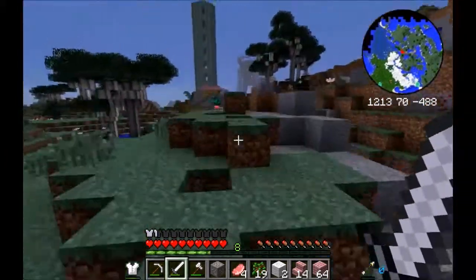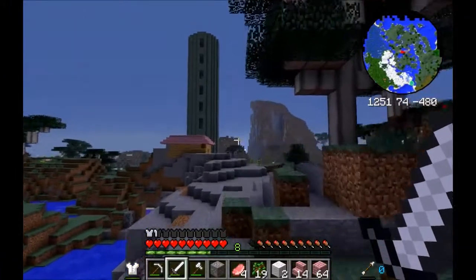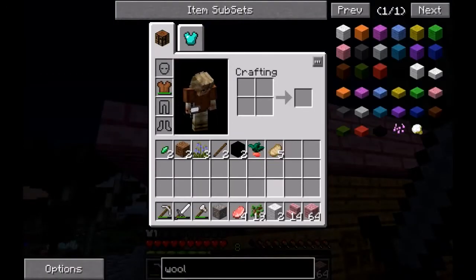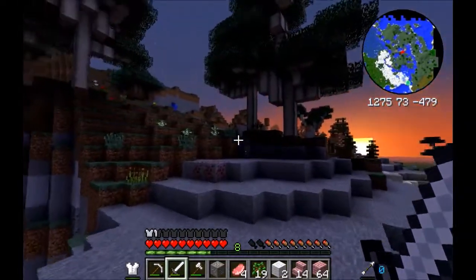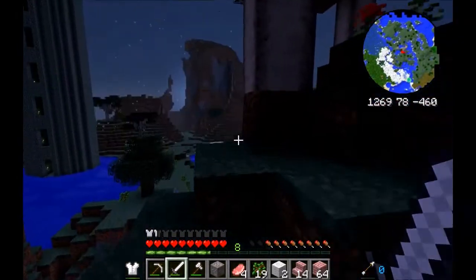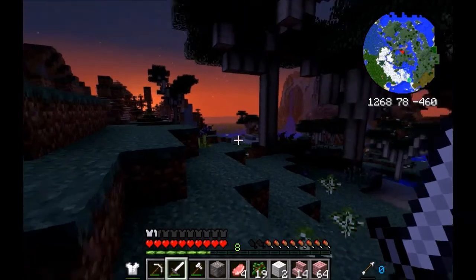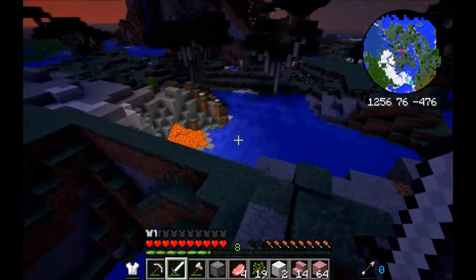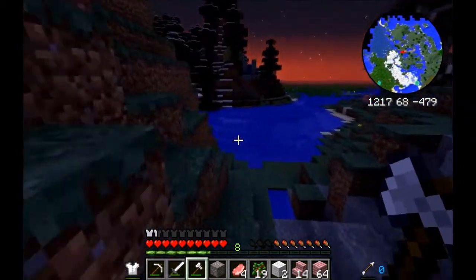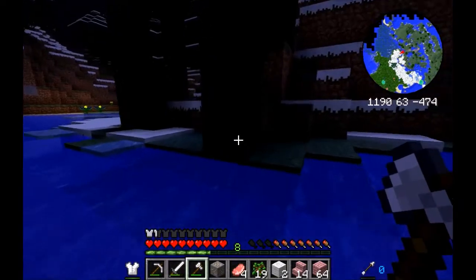I know from my experience playing Hexxit that you need to be somewhat decently geared to go through a battle tower. I did some off camera time. The only trees I could find were these pink trees so I used those for the roof. I planted a lot of trees - these are the pink wood trees and then those are just regular trees over there.